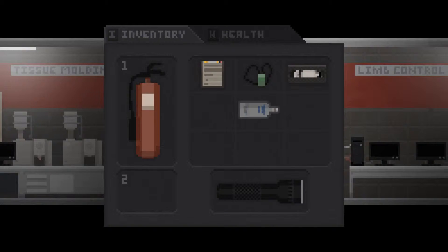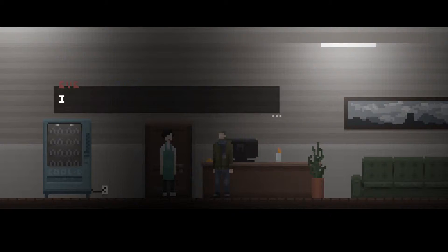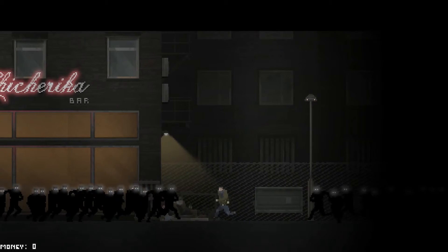Based on your actions, such as completing objectives, the world will change. Side characters or even Tom could die or suffer a fate even worse than death. We call this the Consequence System.